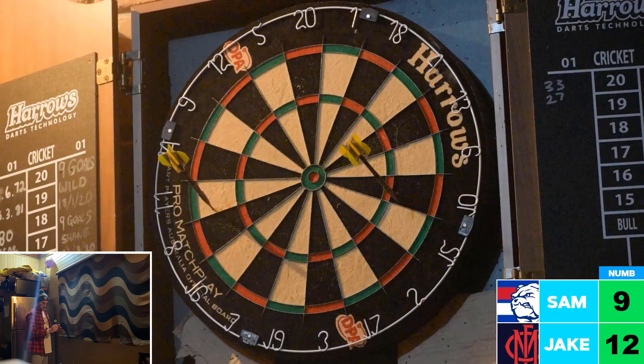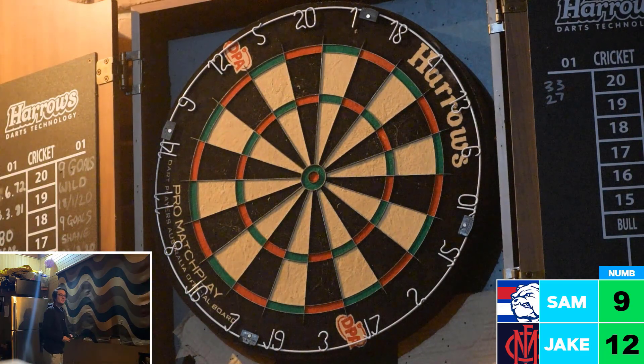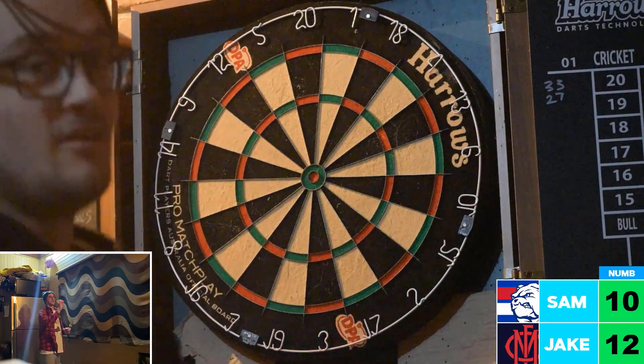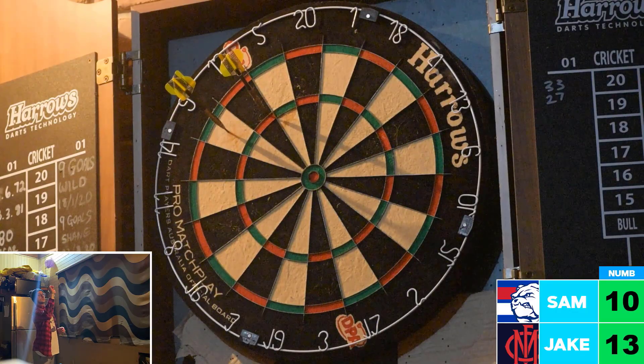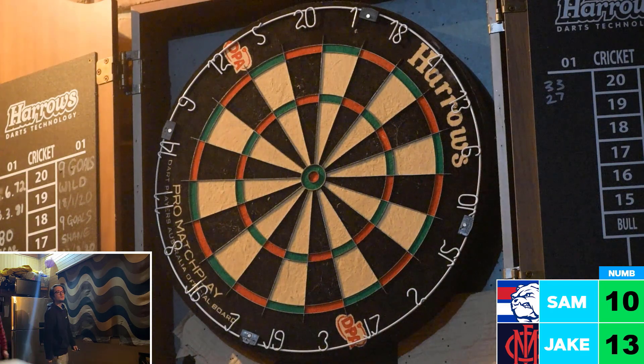Jake hits number 11. Can he get a double or triple? He hits outside the 12 — not quite. He is looking to get the game done and dusted here. Sam has hit outside number 9 twice but that one goes in, moving him on to number 10. Jake, not looking for number 9, is looking for number 12 and collects it, moving on to number 13. He misses 13 — it hit number 10 or 6, but it wasn't number 13.